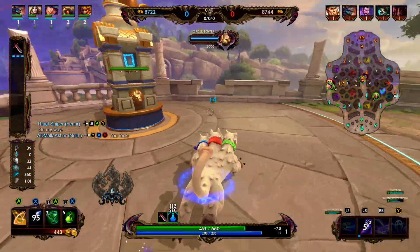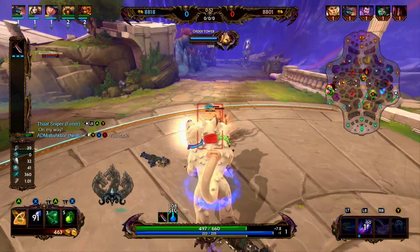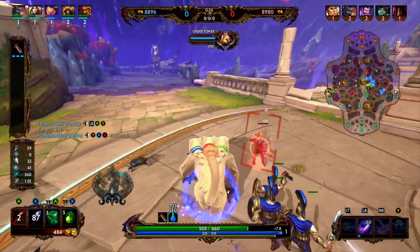Cerberus' three is soul expulsion. Cerberus leaps a short distance forward, dealing damage on impact and severing the souls of enemies. These souls will not block Cerberus' attacks, and killing the souls will heal Cerberus.